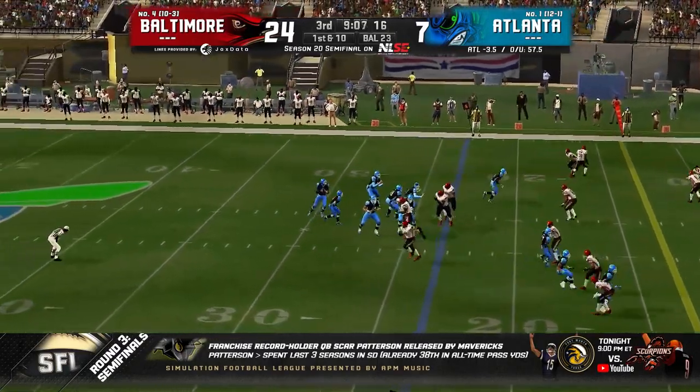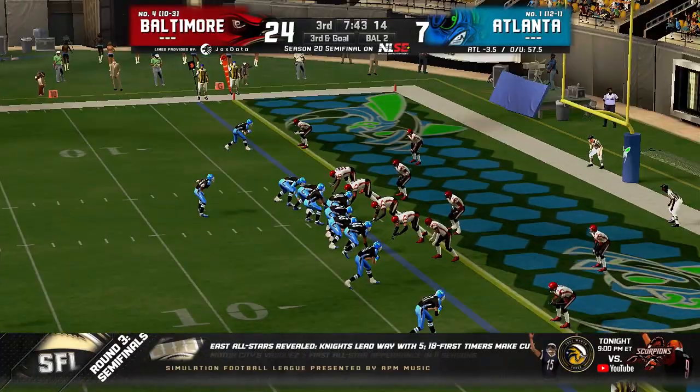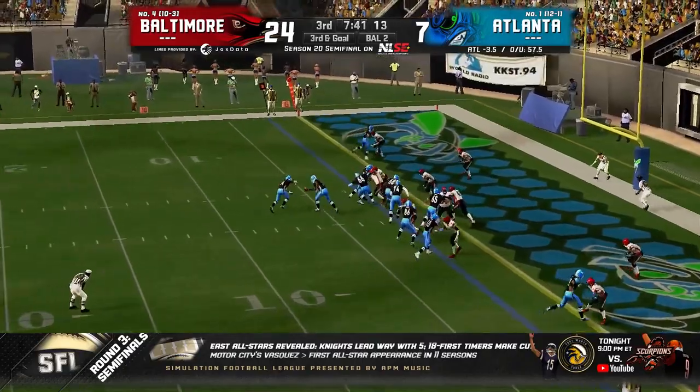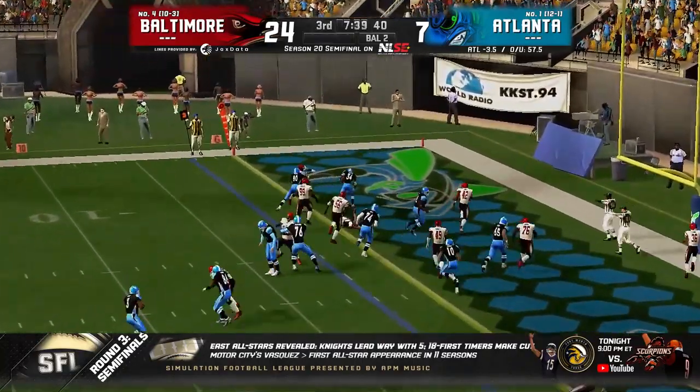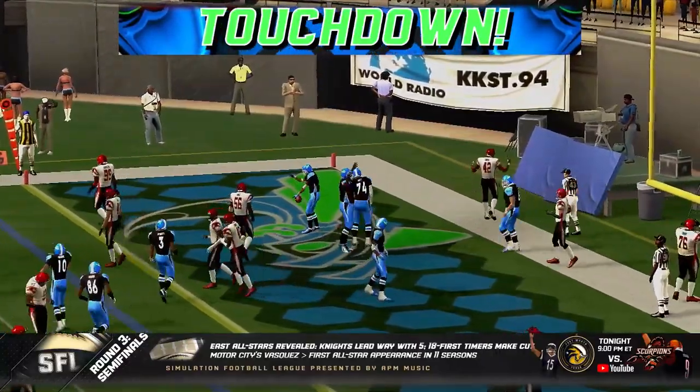Down by 17 points — why not throw it to 17 in the end zone? Back to Boo Chisholm over the middle. A touchdown does a lot more for the morale. Hollywood takes a handoff and waltzes in — touchdown Swarm! It's been a while, but they're back in the end zone.